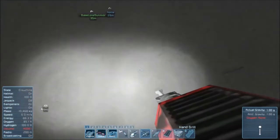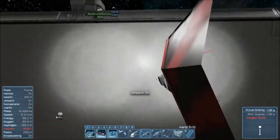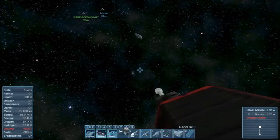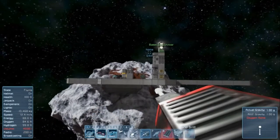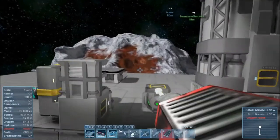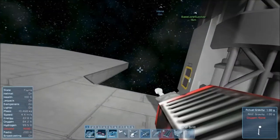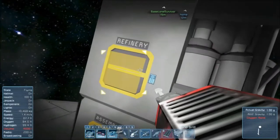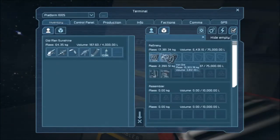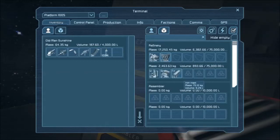You can just climb up, or hit X for jetpack and jump out. Why is it so slow? Because I've got 10,000 kilograms of iron in my backpack — it makes you more sluggish. Open up the refinery, transfer the iron over, and put it to the front of the line. It's just jumping forward.